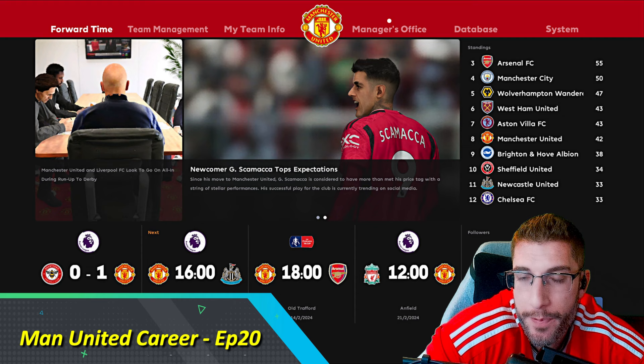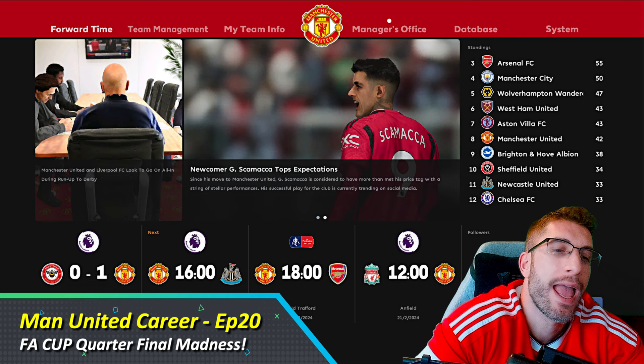Welcome back, ladies and gentlemen. Another episode today, and we've got some big matches, some whoppers. We've got Newcastle United and Arsenal, both at Old Trafford — one in the Premier League, one in the FA Cup. If you haven't seen the last episode, check it out. Crazy games, as always.